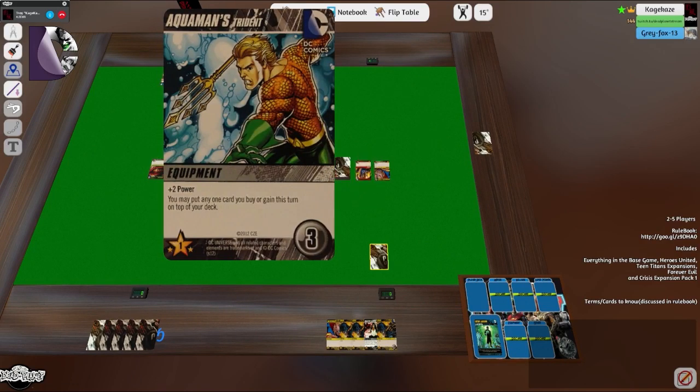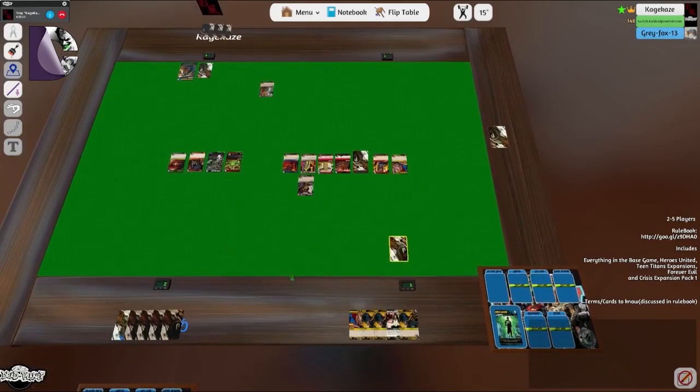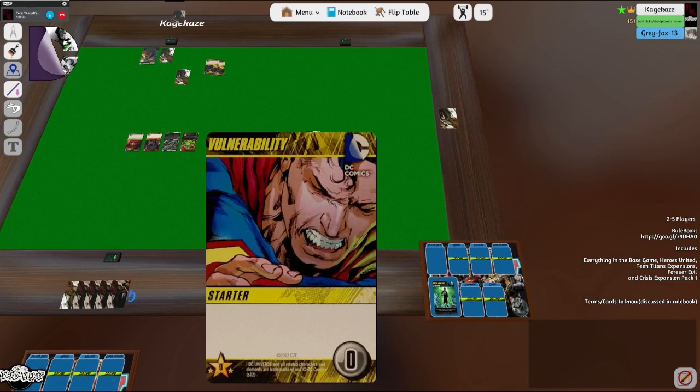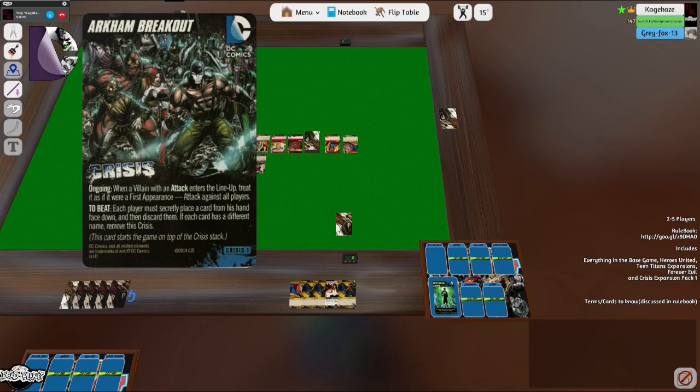I'll play my Trident, get rid of Cheetah — there are now no villains in the lineup. I want to resolve the crisis. Each player secretly puts a card from their hand face down — we're not allowed to talk about it, and each card has to have a different name. So play something you think the others don't have.